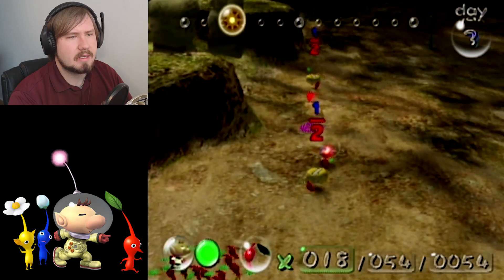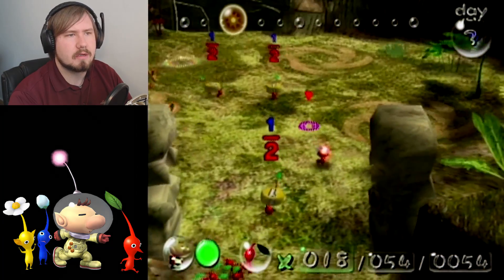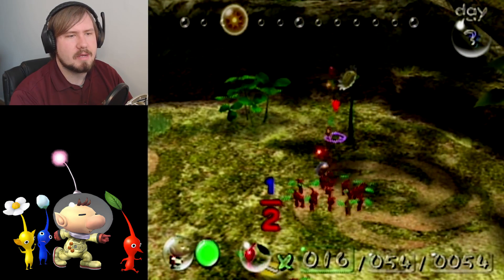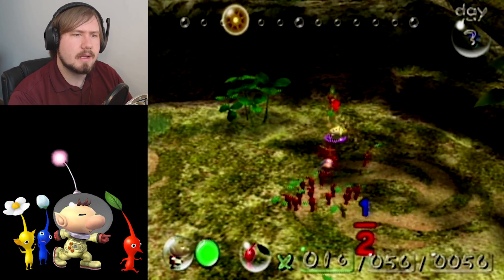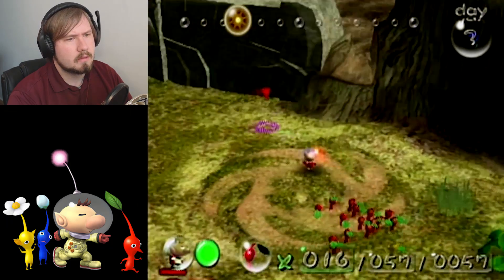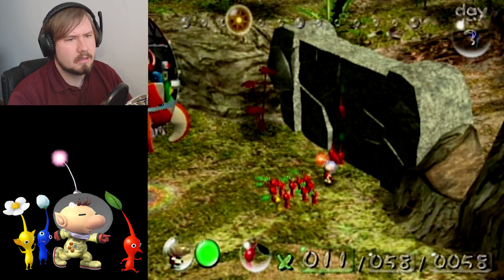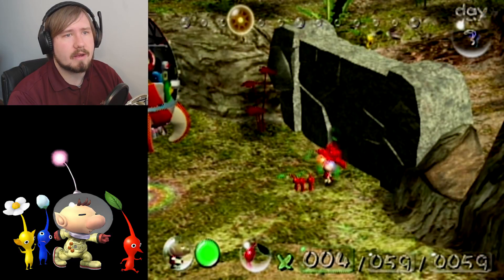We can break down this wall over here too. There's another flower, come on, attack it. I don't really have enough - oh you guys can attack this wall? Okay so I'll start you guys on the wall. Whoa, I threw the yellow guy up on top!